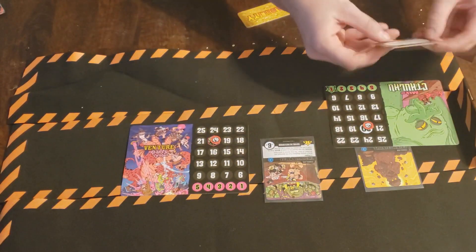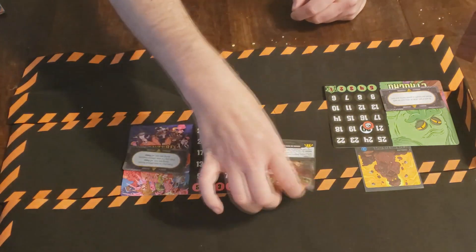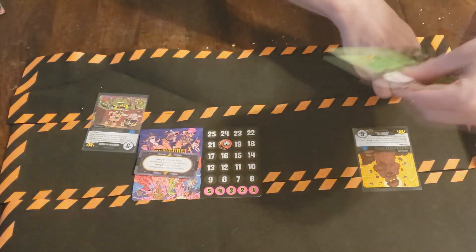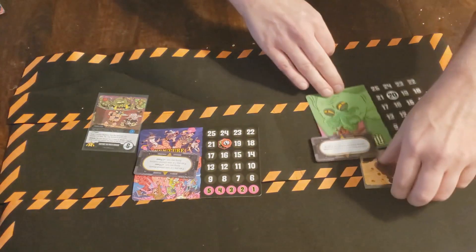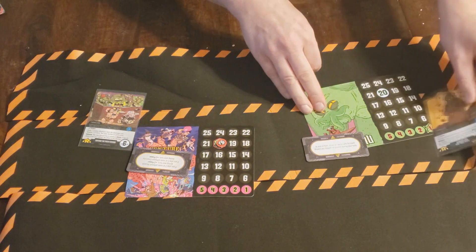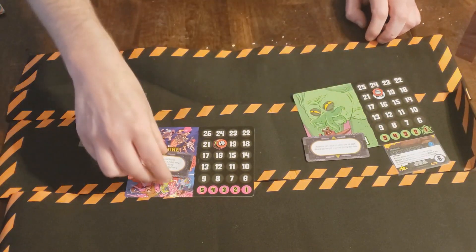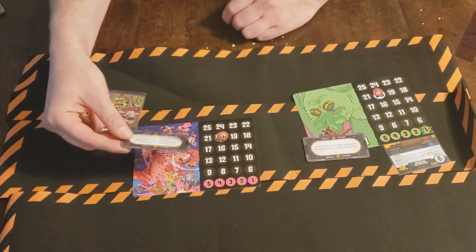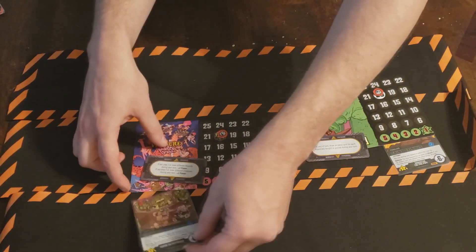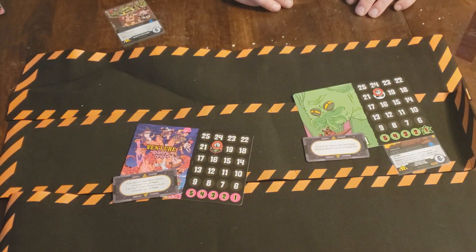You'll also place your ability face up so you can see it. That will get tucked right under, so we'll just turn this around so you guys can see this. It'll look something like this, where you can see the cost so that you'll know what the ability is. Just so you have a reference of what the cost is and what it does to you when you add it to your deck. That's all there is for this part of the setup.